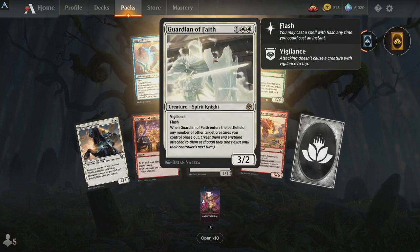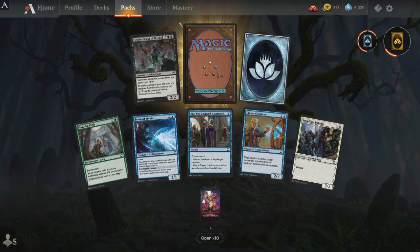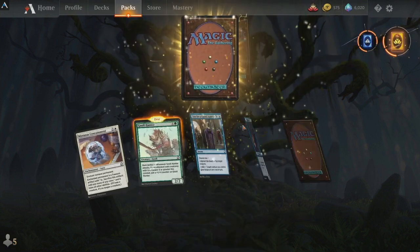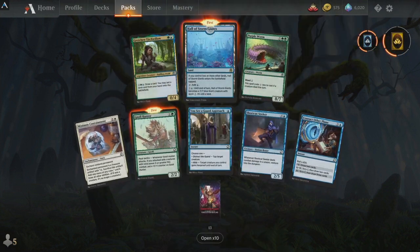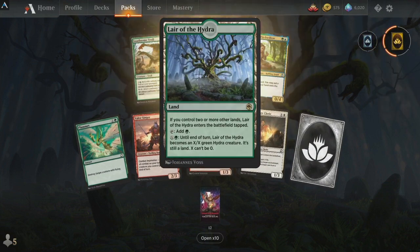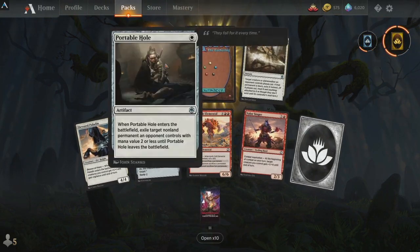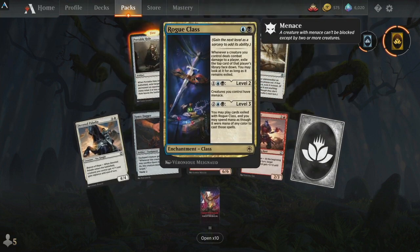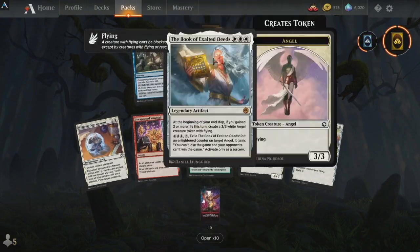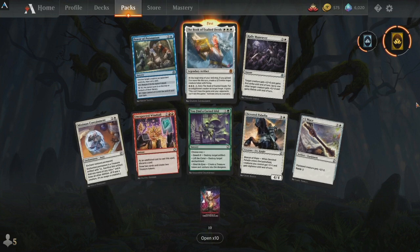Another mythic rare. Guardian of Faith — another good one. You should be saving your gold a month ahead of time — I forgot to make a video about it. I should have reminded everyone 30 days ahead of time to save your gold and you'll be able to make big moves with it. Another Ebon Death. Another Lair of the Hydra — it's calling to me. Portable Hole — that's a pretty good one. Rogue Class — there it is!